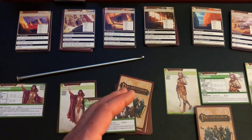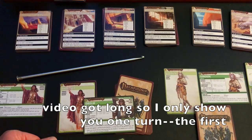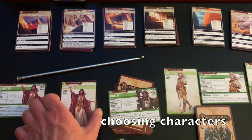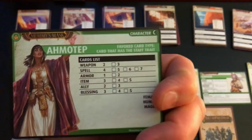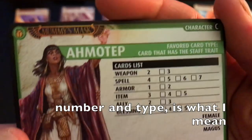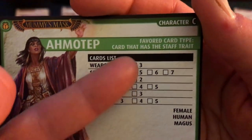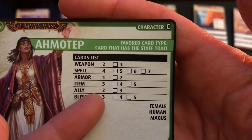I decided to play a fourth character because I want to see more of the cards and experience that — maybe just show you more of the cards in this video. I'll play a couple turns with the four characters as opposed to the three that I originally had set up. When choosing characters, I just do it randomly. I follow the card list in terms of the number of cards, and here we're starting basically at level one.